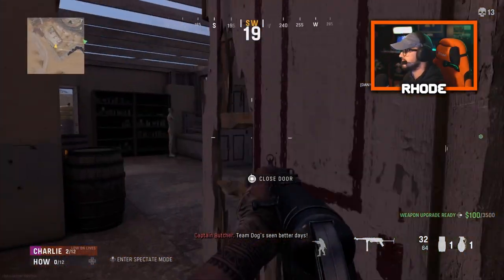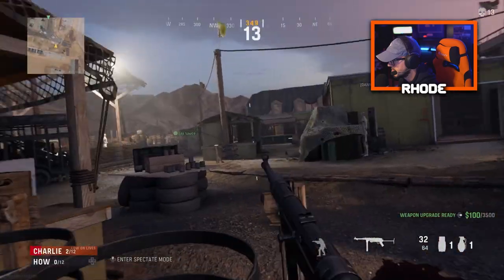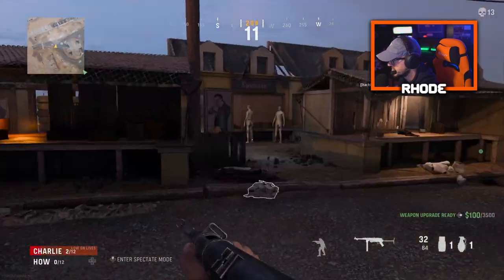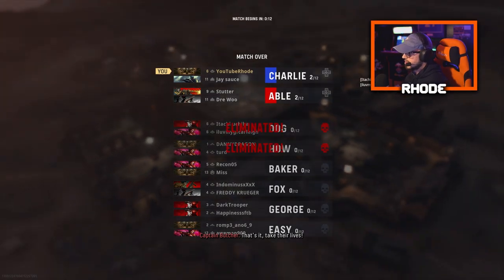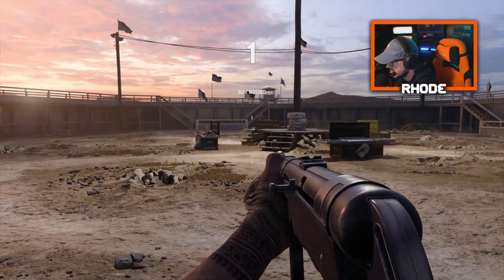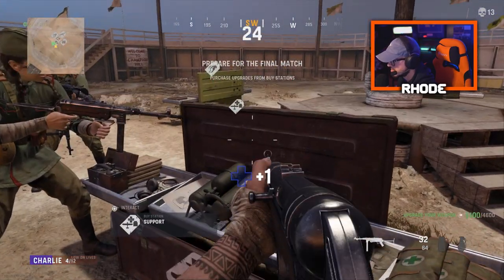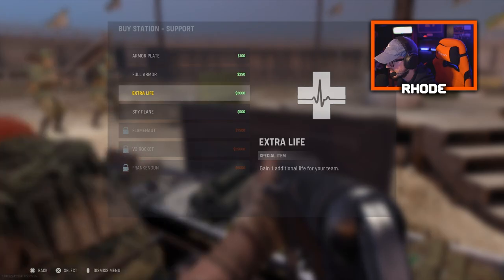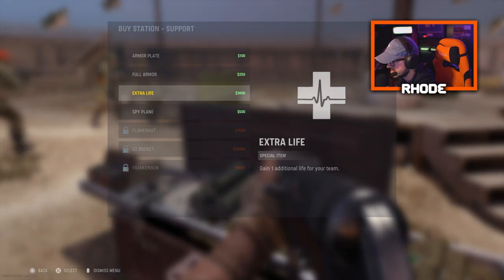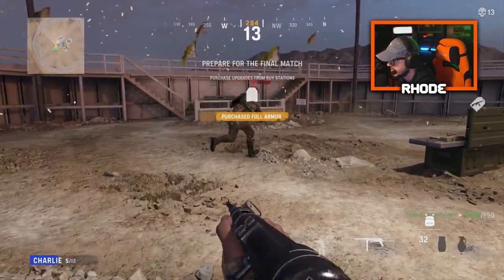Next match, nice — team dog scene, you got ten seconds. 2v2, I can buy lives. Take their lives, I have a bunch of money, nice. I'm just buying lives. You wanna buy two and then I get UAV, or what do you wanna do? Resupply, stock up — she should be able to buy UAV. Two, yeah, I can get UAV and two lives? Yeah. She's only buying extra life then, right? I'll buy armor and a spy plane. Got high alert too.